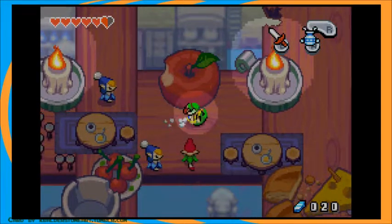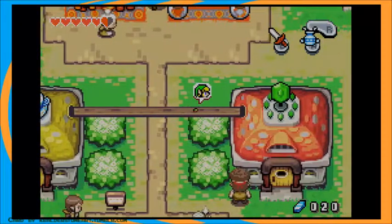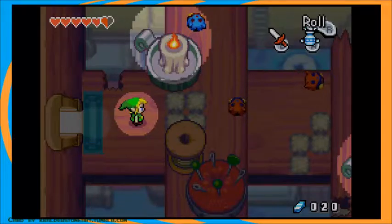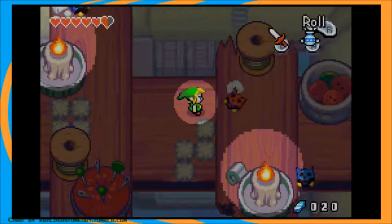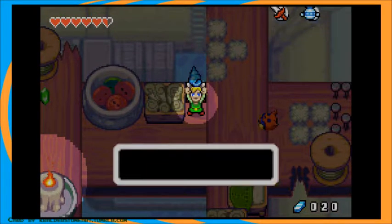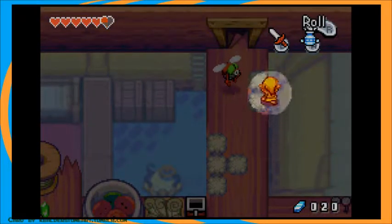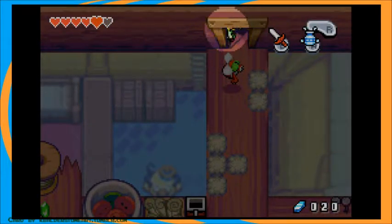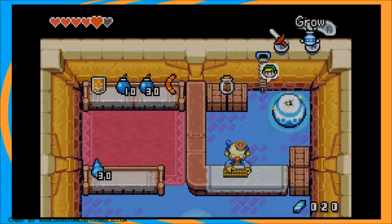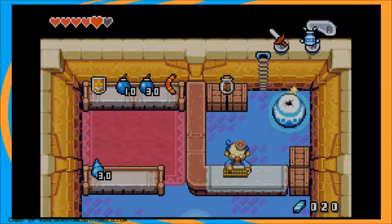I believe just over here is this — this little bridge into the item shop. Now, if you saw, there was a bottle back there. That bottle is something we can get. But unfortunately I need it — like, I need the bottle. But this also lets us see that there is a boomerang on the shelf that we could buy.